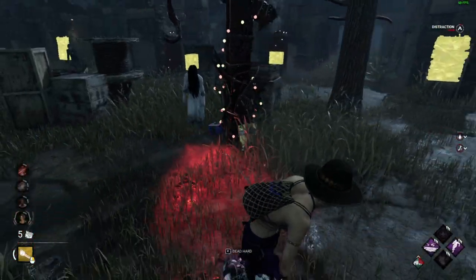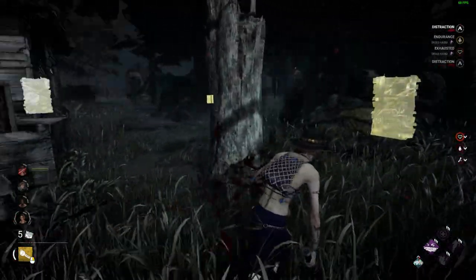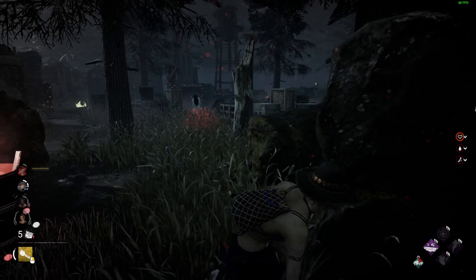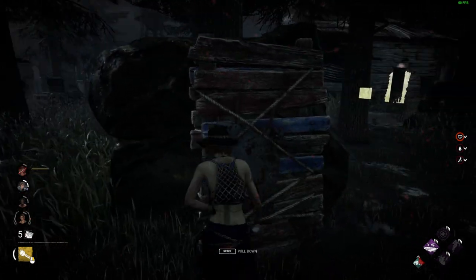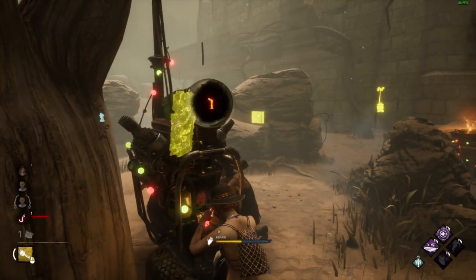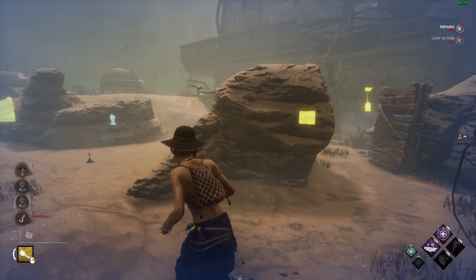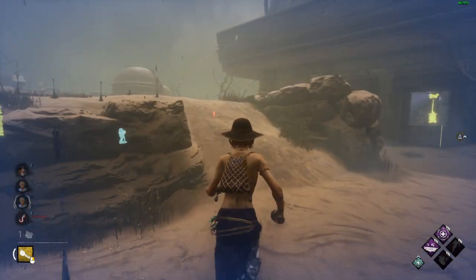I think there are two types of skill in Dead by Daylight. There's mechanical skill — knowing how to loop different killers, how to be effective and use loops wisely so as not to exhaust resources for other survivors, hitting your skill checks, and breaking three gens before they even begin. But then there's informational skill — knowing where your teammates are, where your objectives are, and refocusing as a match goes on.